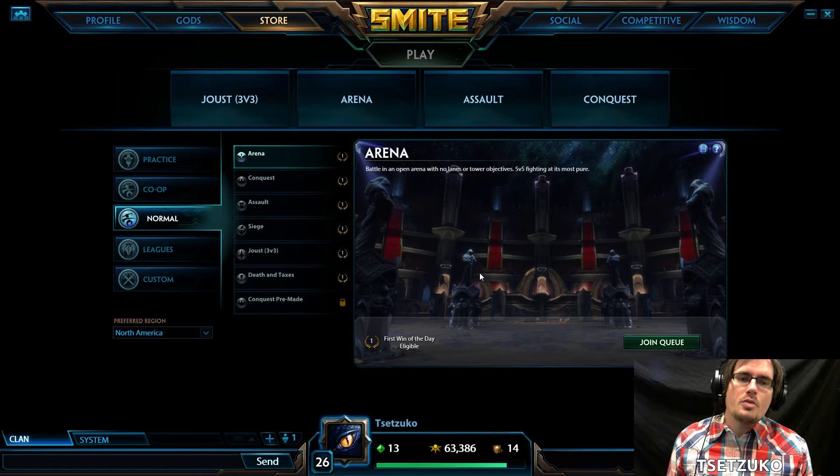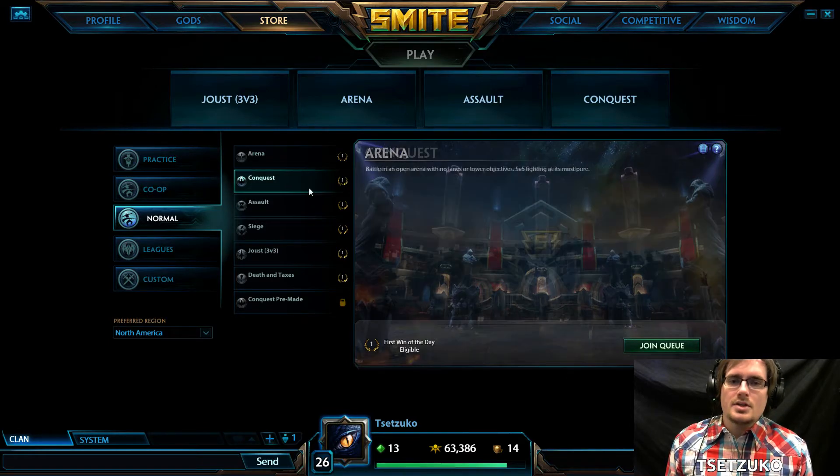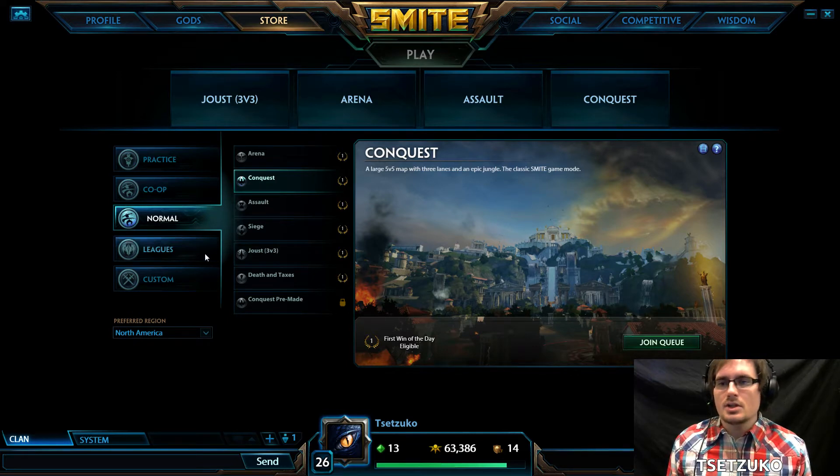The Arena is a giant open map. It has no towers, no lanes, and it's basically just a whole lot of team fighting. Conquest is your traditional 5v5 3-lane map. This is what is played competitively in Smite and what you're going to see for ranked modes in our leagues.